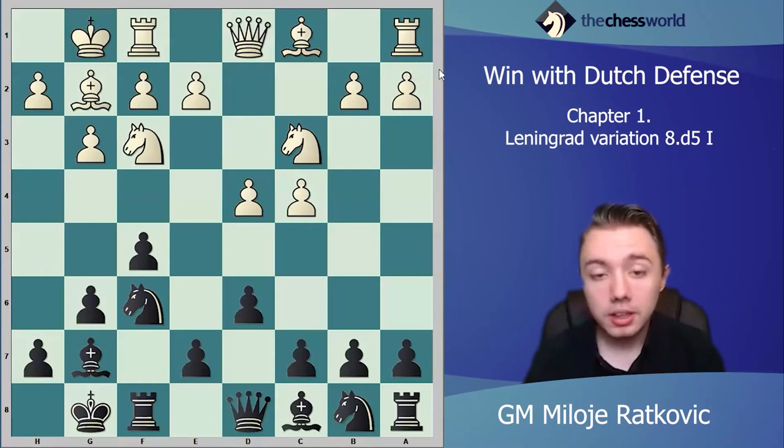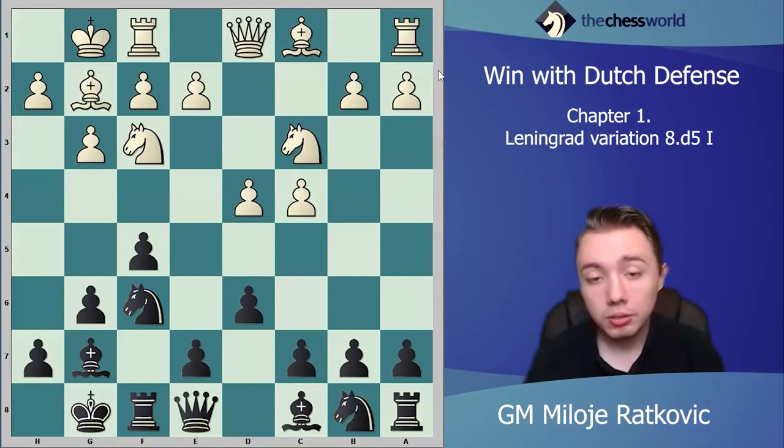Generally the main idea for black is to push e5 and gain a lot of space in the center. We will analyze queen e8 for black. This is a very logical move because you want to immediately play e5 and then keep developing. The e7 pawn is a backward pawn, and with queen e8 you are supporting that pawn.